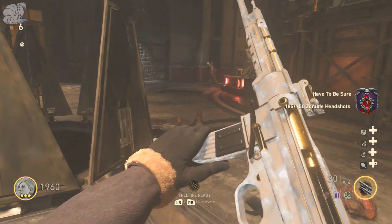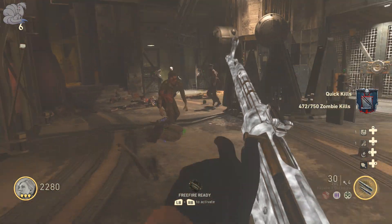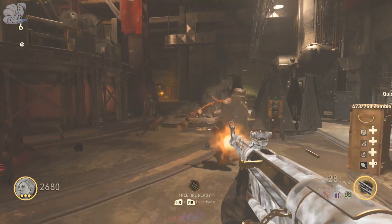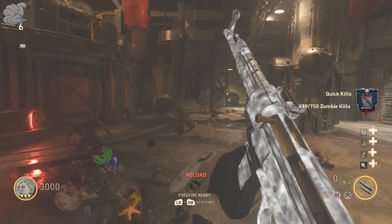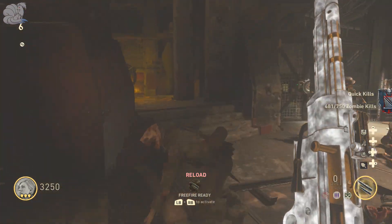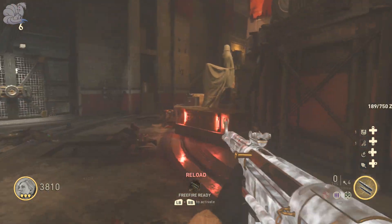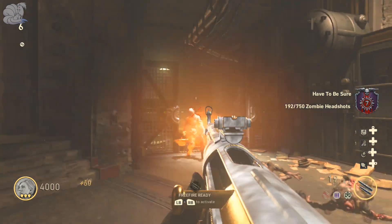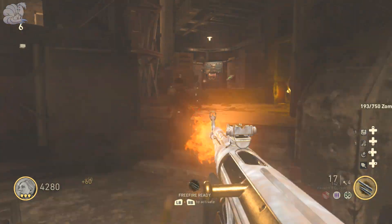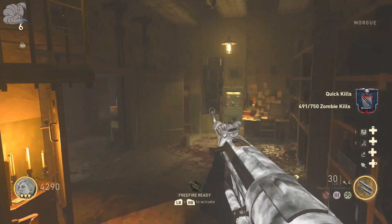Now in zombies, it has no zombies perk, but the performance is okay. It's a really good gun up until round 15, and after that you're going to need max ammos a lot more than usual. The attachments I use in zombies are Advanced Rifling, Steady Aim, Extended Mags, and Rapid Fire. Advanced Rifling to kill zombies farther away, Steady Aim for hip-fire accuracy, Extended Mags for more shots, and Rapid Fire to kill faster. You can get this gun from the mystery box or off walls.